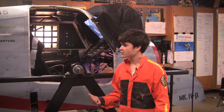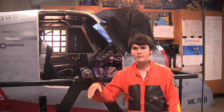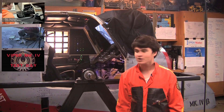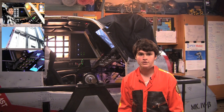So this is the Viper. It's a Battlestar Galactica themed fully functional flight simulator. It can go 360 degrees on both axes — it can spin that way and that way. We'll put up other videos, but right now we're just going to do an unedited, basically fly-through of what it is and just a quick run through.